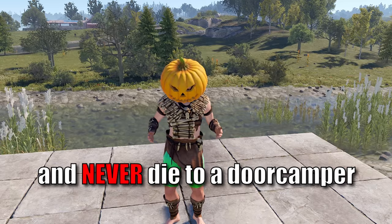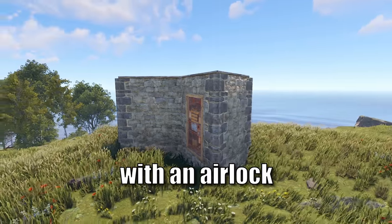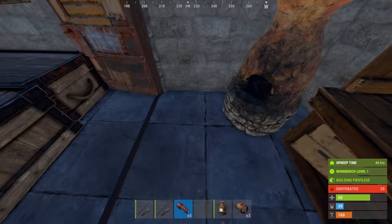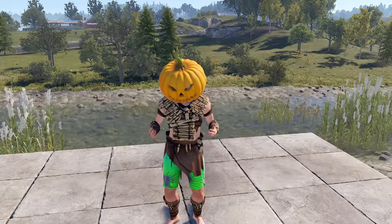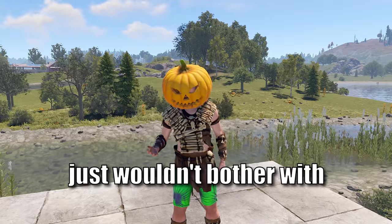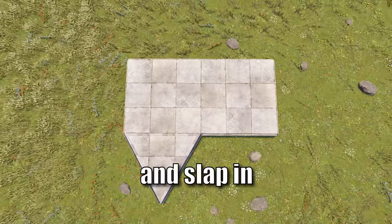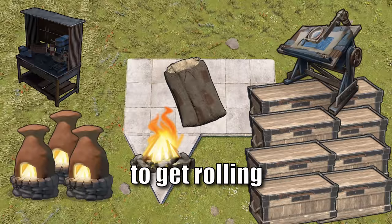Are you ready to improve your starter base and never die to a door camper at the same time? We all know the 2x1 — a standard base with an airlock, never enough storage, and if you're good you slapped in a furnace and a workbench. What if I showed you something that looked just like a 2x1, had that same poor solo player vibe — a base that most raiders just wouldn't bother with? I'm going to show you how to take that 2x1 and fit in 3 furnaces, 8 large boxes, and everything else you could possibly need to get your wipe rolling.